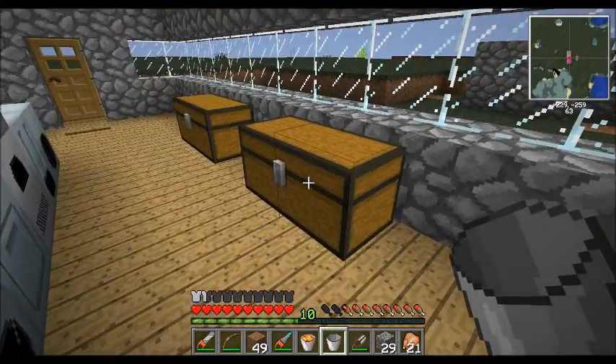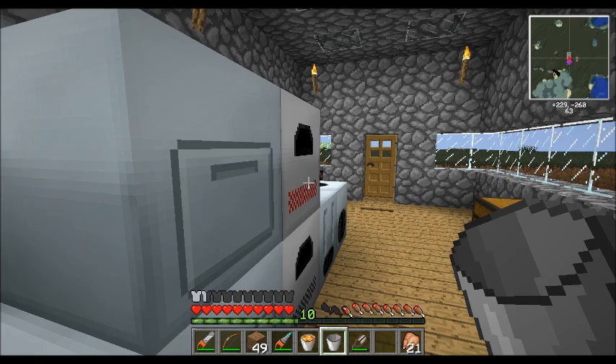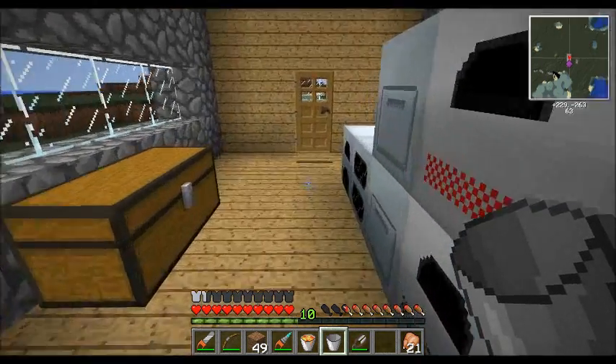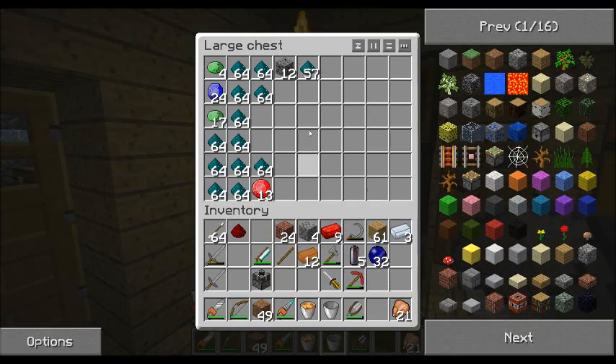Next thing we need to do is grab some more cobble. I'm going to throw the cobble in and get it to be smooth stone. And the next thing we're going to make in our alloy furnace is some bluetricity wire, so we're going to need some silver and some more Nicolite. We're also going to ultimately need some wool.